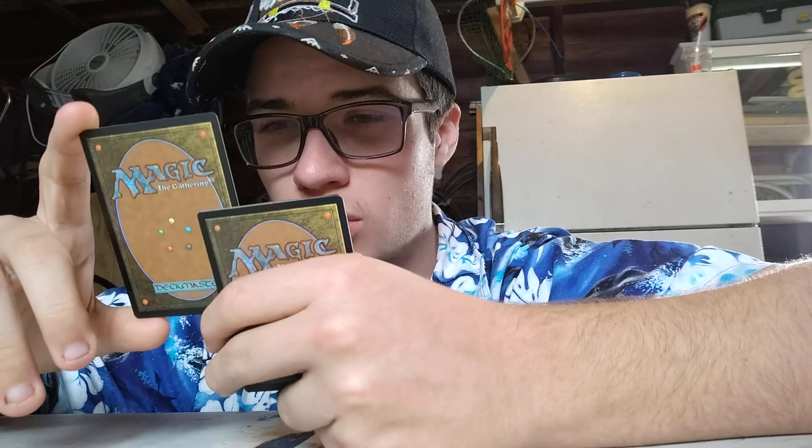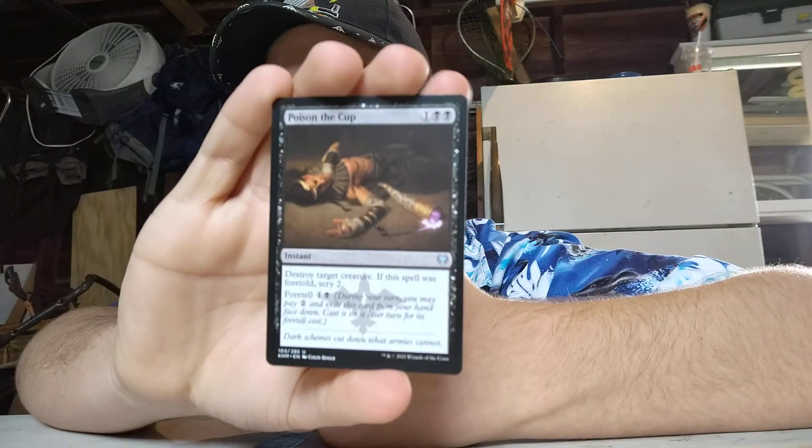Ajar, Poison the Cup. One colorless, two black. Destroy target creature. If the spell was foretold, scry two. Basically, if you're going to Foretell, it's a lot more expensive — one more mana — but it's the equivalent to a murder card where you just get to destroy a creature. Not bad overall.